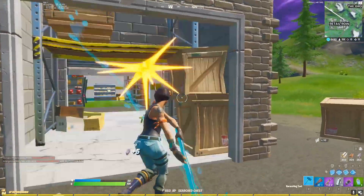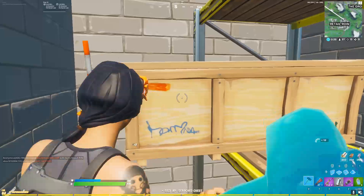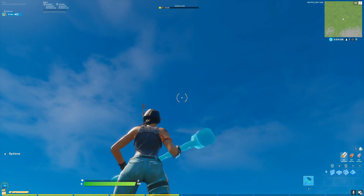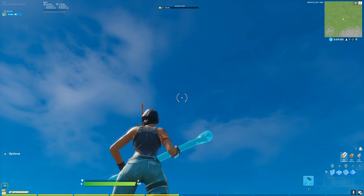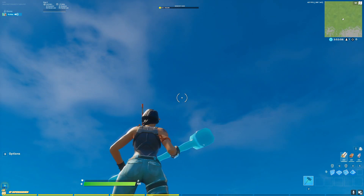For my first test, I'm in a blank Fortnite creative map looking directly up at the sky. This is a best case scenario where I would be getting very high FPS. I also ran this test using low settings and high settings to give you an idea of the impact of using multithreaded rendering with different settings.